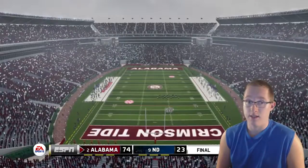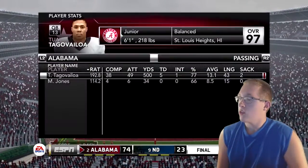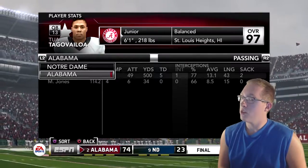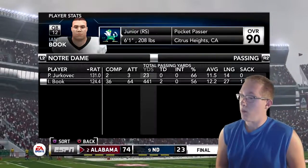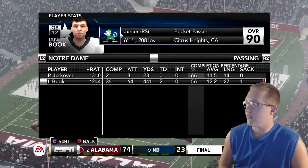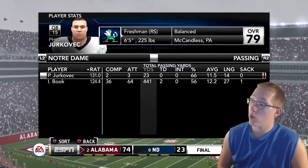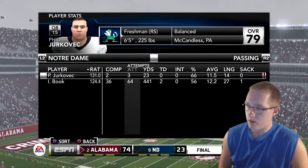Time of possession: Alabama had 37 minutes 24 seconds, Notre Dame only 22 minutes 36 seconds. Moving to individual player stats: Tua Tagovailoa threw for an even 500 yards, 77% completion, 5 touchdowns, and 1 interception. For Notre Dame, Ian Book had 441 yards, 2 touchdowns, and a 56% completion rate. Phil Jerkovic, a 79 overall freshman, added 23 yards going 2 for 3.